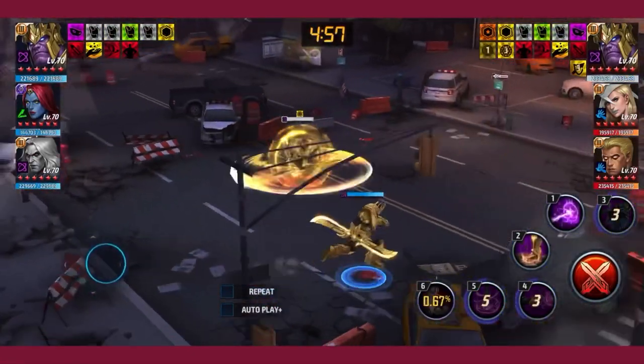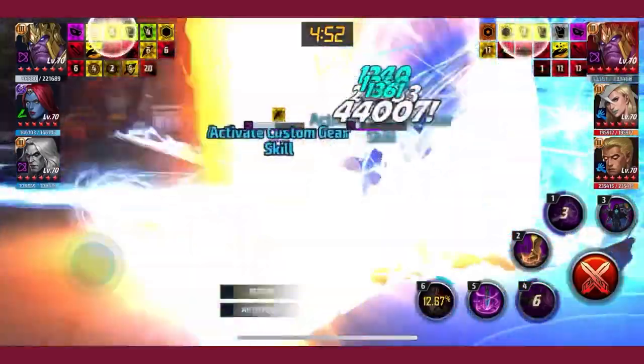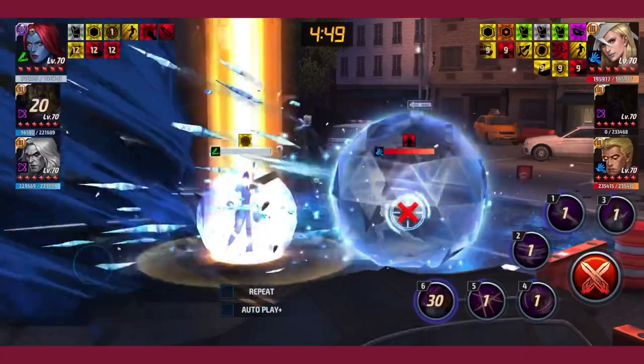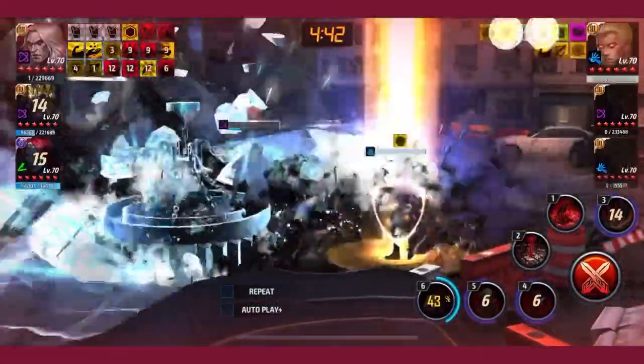Here is a special trick with Thanos: get the accumulation, use one, and you can move with one on manual — so you can move behind him, guarantee your hits, and guarantee that you use four before the AI does.